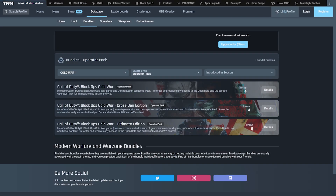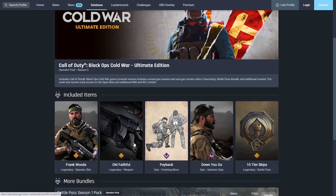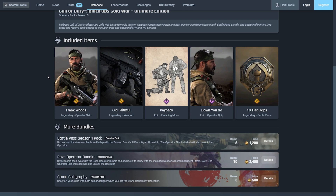The final edition is the Ultimate Pack, which includes five items. It includes the current gen and next gen version of the game, a battle pass bundle, and additional content. Pre-order and receive early access to the open beta and additional Modern Warfare and Warzone content. You get Frank Woods, Old Faithful, Payback, the Down You Go operator quip, and also 10 tier skips for the current battle pass. I'm guessing when Cold War is released you may get a battle pass for free with this edition, but we'll have to wait and see.